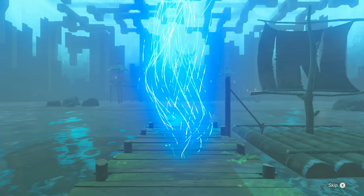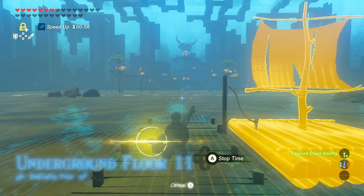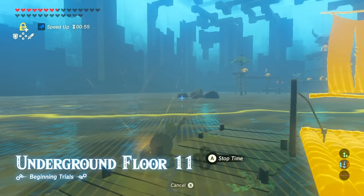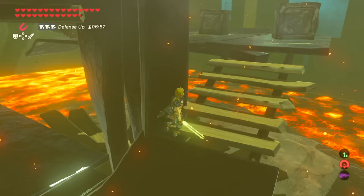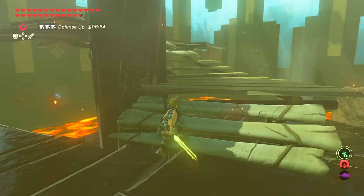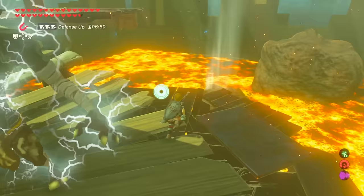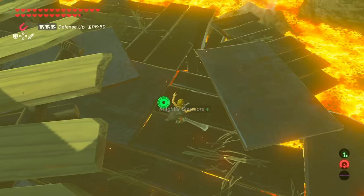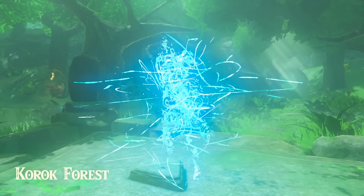Now that we're set up with prep, here's some advice. Every single room, as soon as you enter, activate Stasis to identify your enemies as well as any other objects you can interact with. You'll be finding a lot of weapons in here, but you're not going to have Urbosa's Fury and ten Savage Lynel crushers. You'll have a lot of very weak weapons, so use weaker weapons to fight lower-tier enemies, as well as stronger enemies that you've disarmed. Disarming enemies is going to be key.